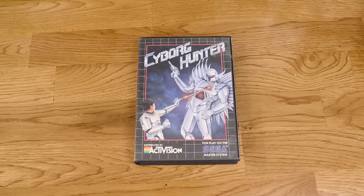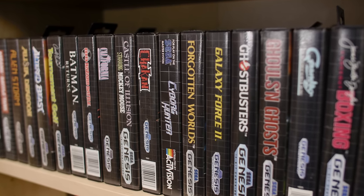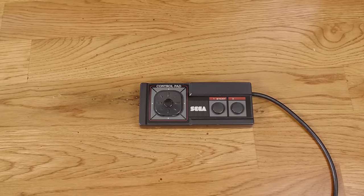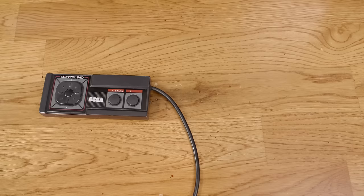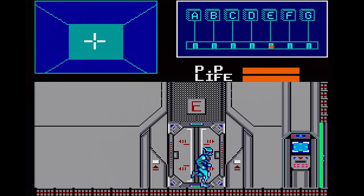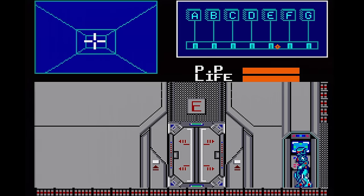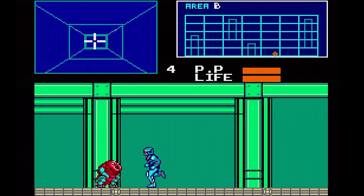It was programmed by Sega themselves, but in North America it was released by Activision in a black box, which might make you think it's an early Genesis game — well, it's definitely not. You play as a cyborg who's hunting other cyborgs. You can attack and jump. In fact, this game uses every single button on the Master System controller. You also need to have a second controller plugged in to play this one properly — pressing either button on controller 2 will allow you to access your inventory screen. You'll need to do this a lot. Keep in mind that you can't even get past stage 2 without a second controller, much less finish the game.